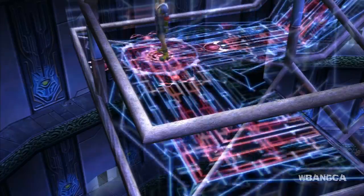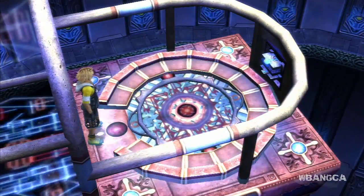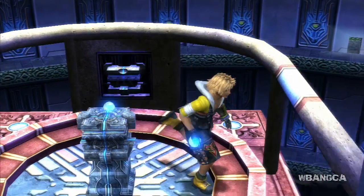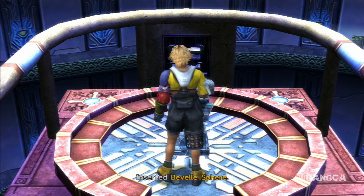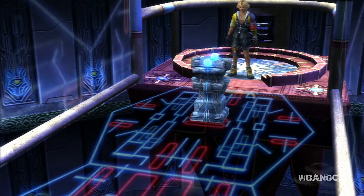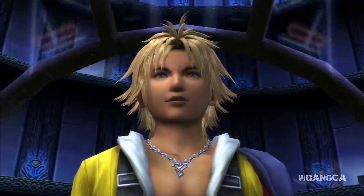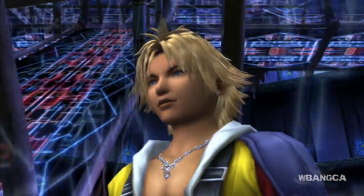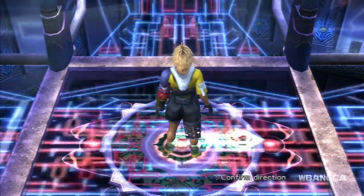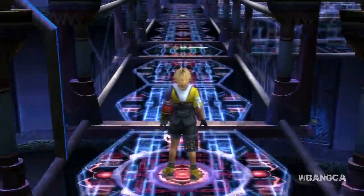We're going downstairs and we're going to take off another sphere and put it into the thing. Now put it on — remember, you need to put it on the empty side. If the other side is filled, you can't place it. Now we're going to push the platform back down and it's going to hover. Once it hovers, you can walk — or kind of slide — on it. From here, you want to go right. Wait until you get all the way to the end, then go right.